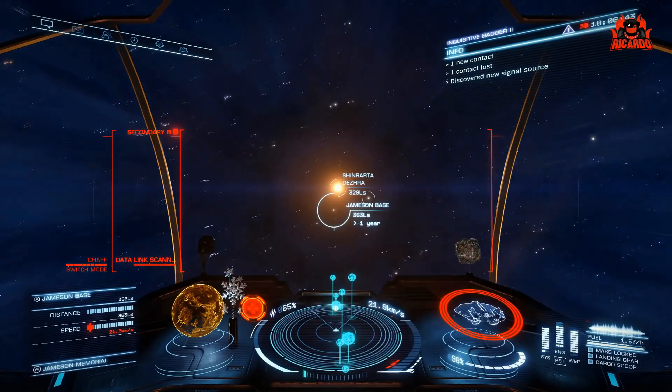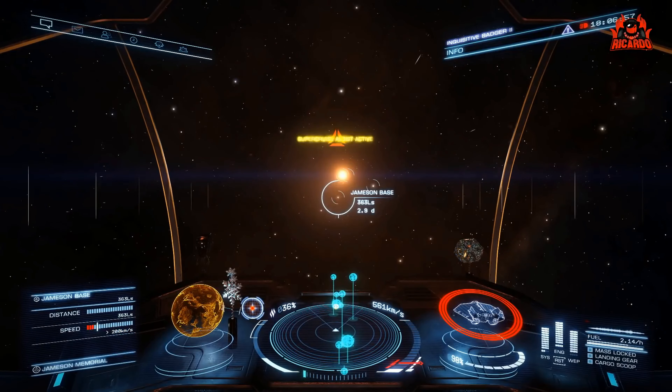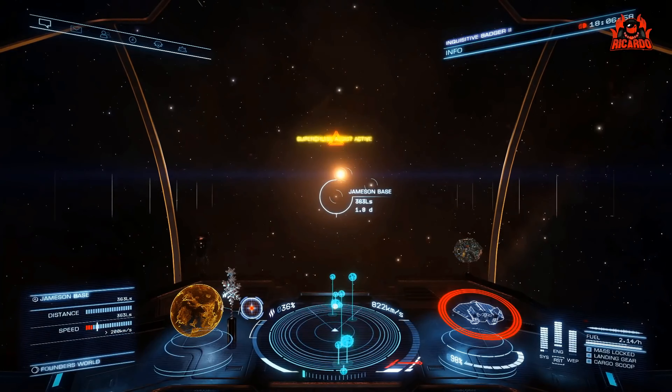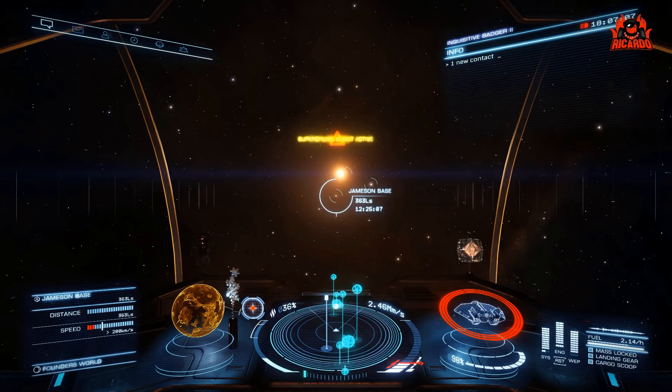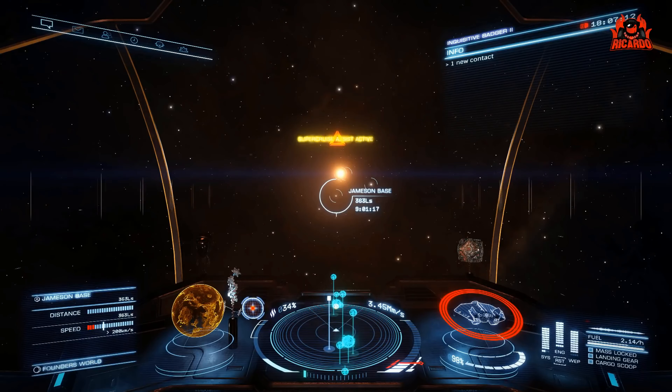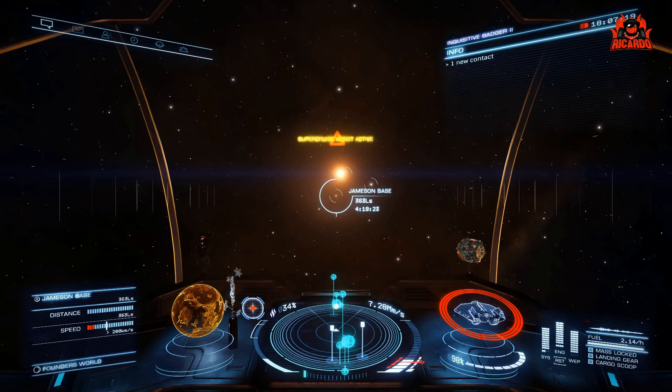We'll enter Super Cruise mode as you would normally do. Now I'm going to go to the left-hand panel, select Jameson Base, enter Super Cruise Assist mode, move the throttle up, and that's it — Super Cruise Assist is active. Then you're either a brave person and you go away to make a cup of tea hoping no one interdicts you and shoots you and steals all your toys, or you sit here with one eye on it and one eye doing something else. Either way, there's still an awful lot of time to be spent.